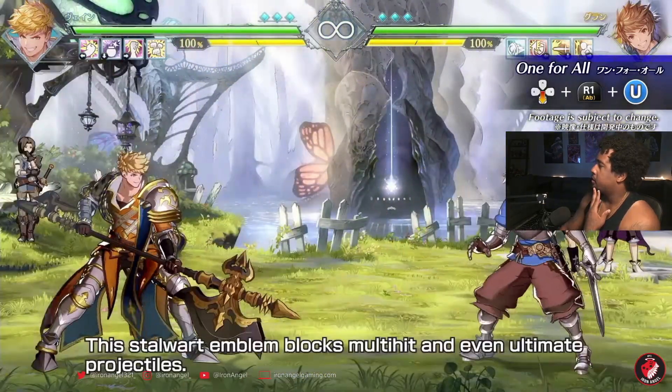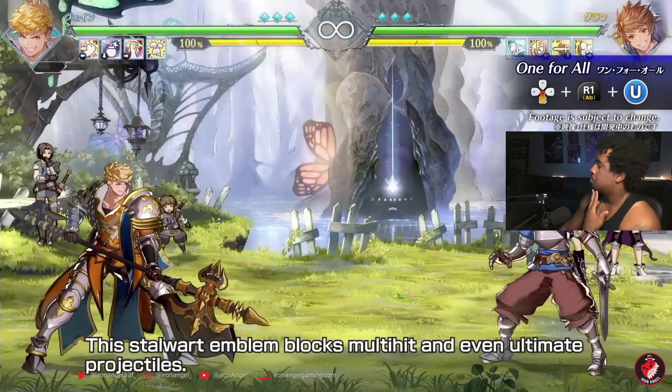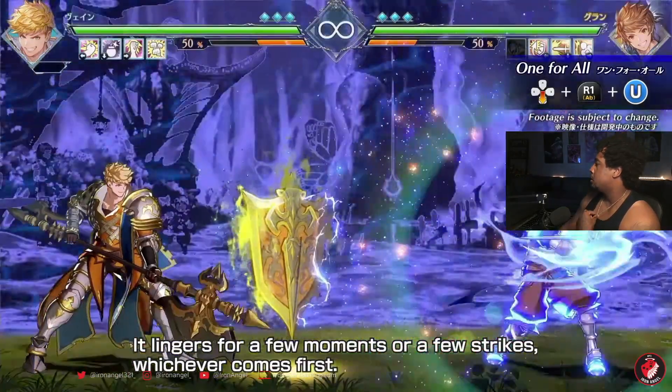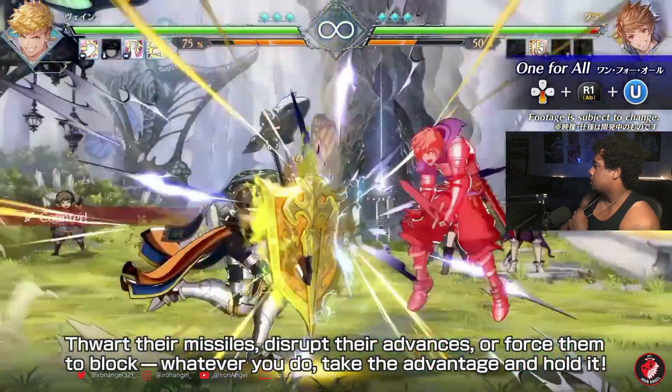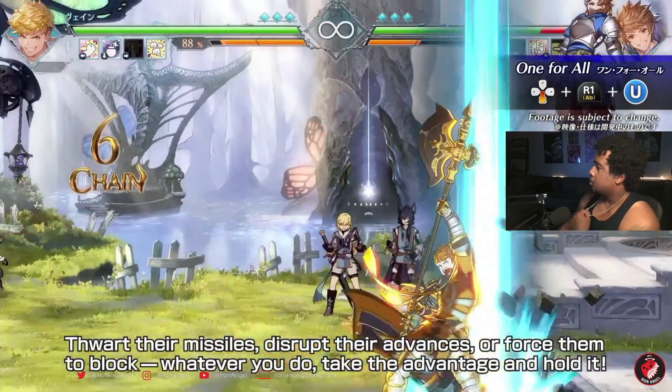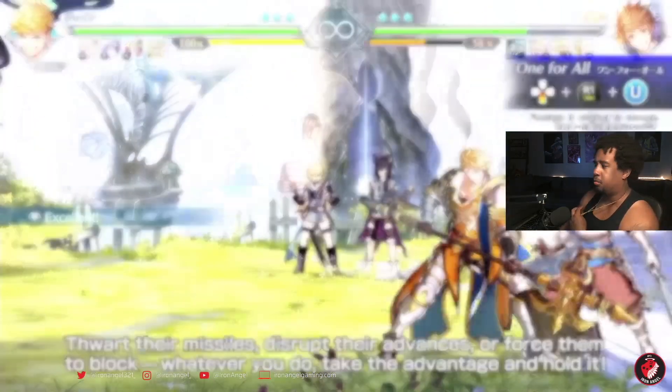This stalwart emblem blocks multi-hit and even ultimate projectiles. It lingers for a few moments or a few strikes, whichever comes first. Thwart their missiles, disrupt their advances, or force them — it was a blue one in the trailer; it must be another move. I gotta look at that trailer again but I'm pretty sure it was blue.